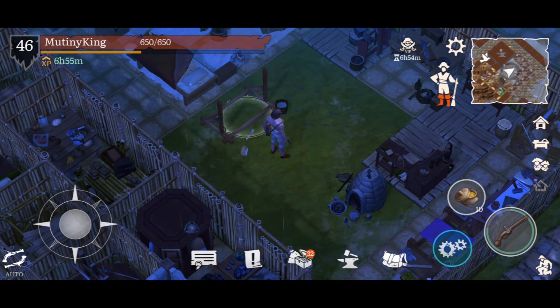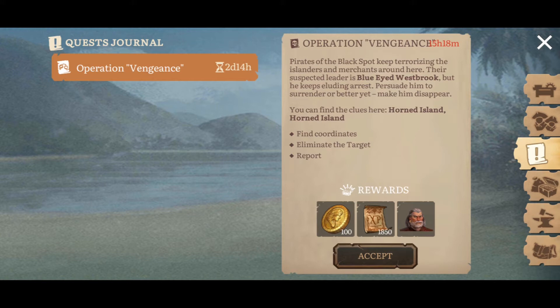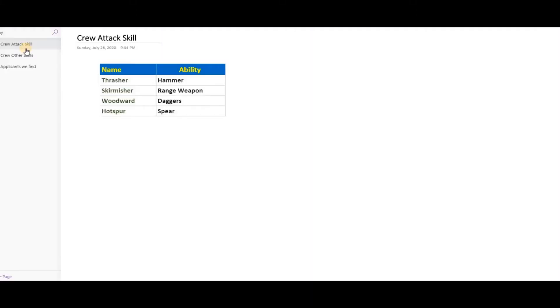Before the list, I want to share something: whenever there's a crew quest, you can click on the crew member and check their skills. For example, Fat Steve is level 1 with Hot Supper, Strong, and Thrifty — those are the three skills. Looking at the table in front of you, the first skills are the attack skills: what kind of attackers we can have. We have Thrasher, Skirmisher, Woodward, and Hot Supper.